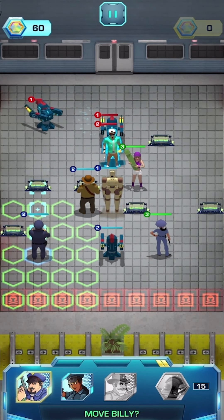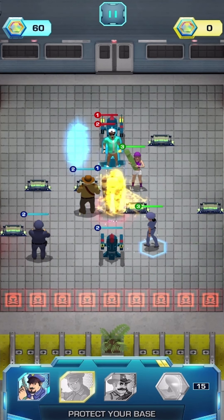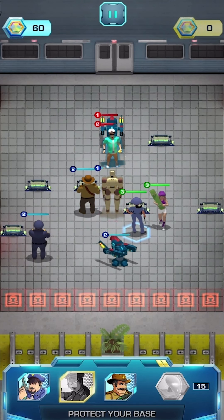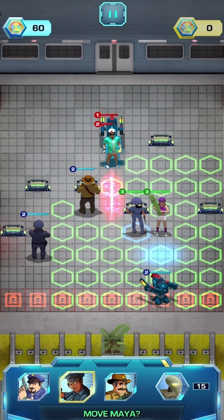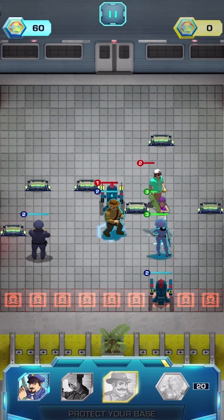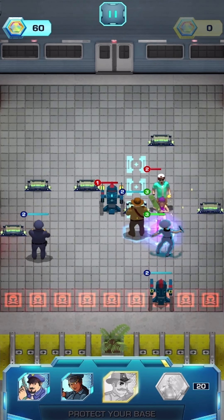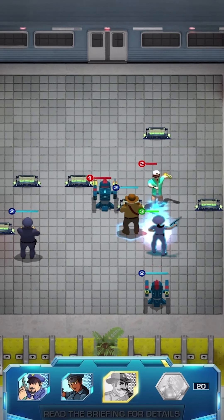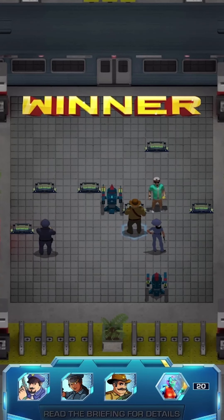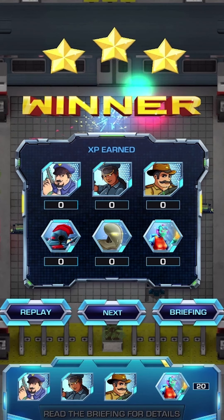Perfect — Buck killed one of the hooligans in one shot. Now let's block Penelope from getting in our base. One more hit and she's gone. Yes! I won that mission.